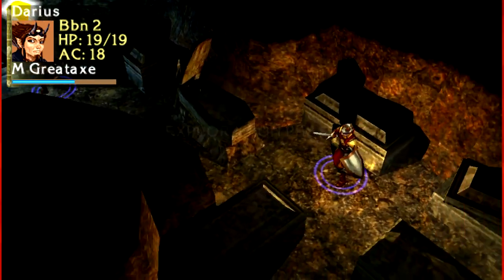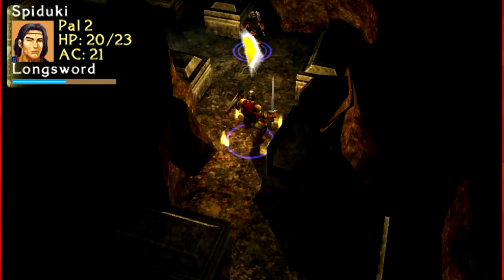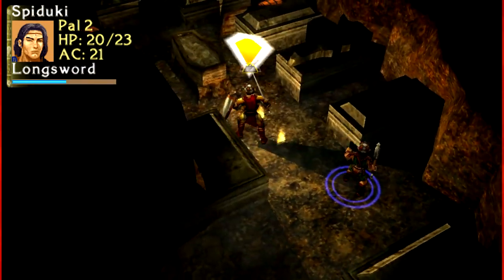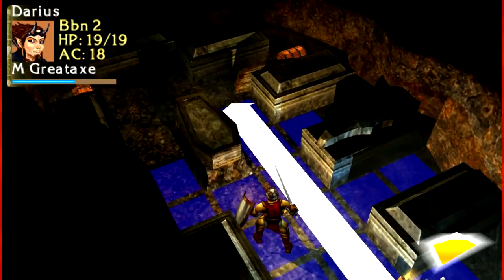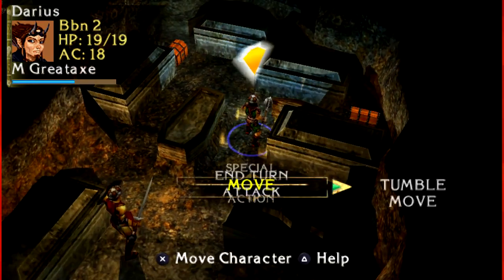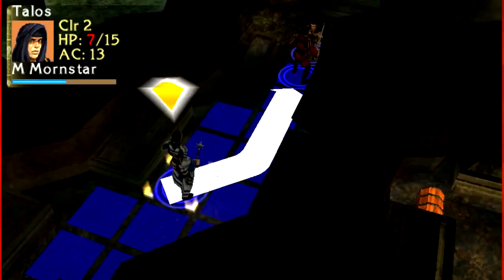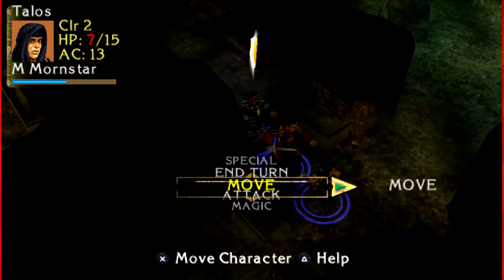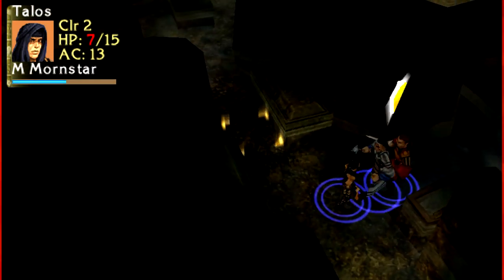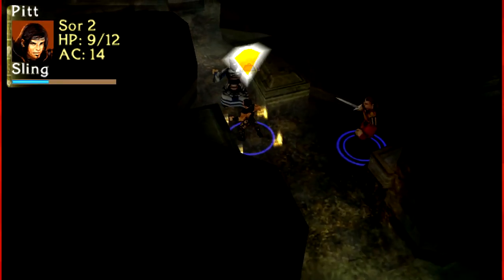Exploration — oh, we must have just gotten out of... okay, so we must be going around the skellies. Nope, this way just leads to loot. Alright, get out of the way so I can deal with the skeletons. Actually, he should be casting healing on himself now that I looked at his HP.